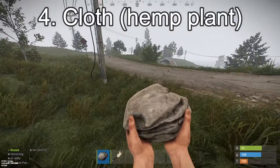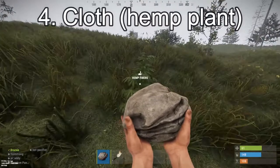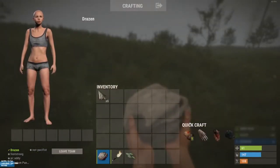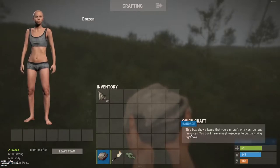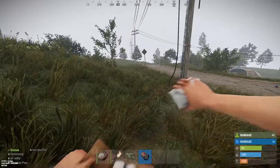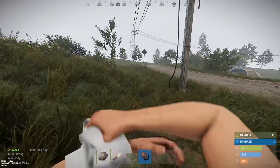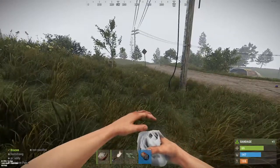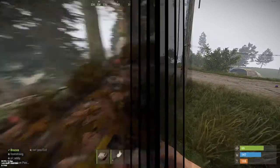Sometimes you'll be unable to find food in time. However, you can find cloth. Craft a bandage or two out of it. That bandage will offer you five health, buying you more time.